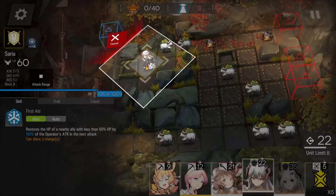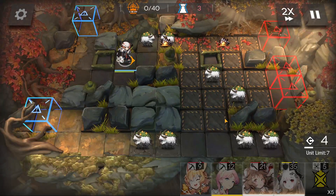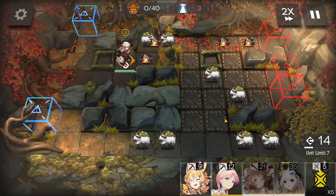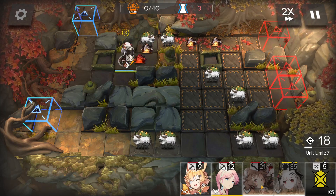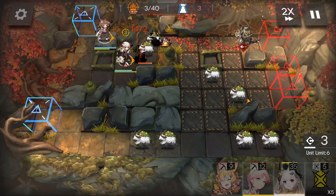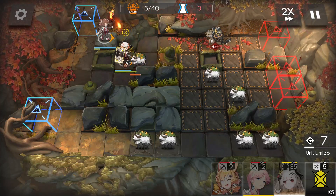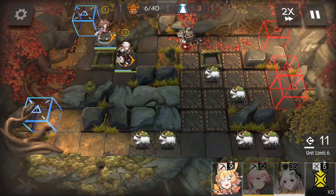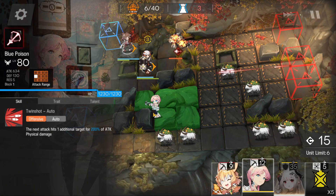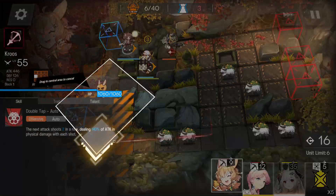So first we put our Seria, and then our Aya. First we don't put our best sniper here — we put the crew on the bottom side.